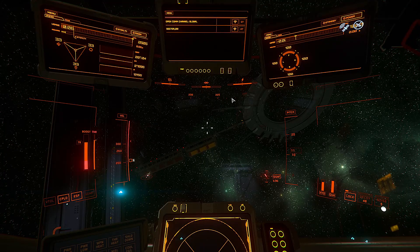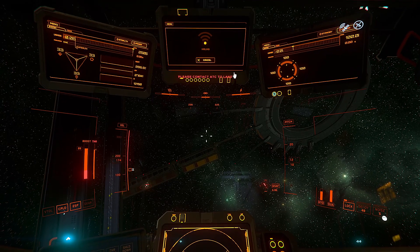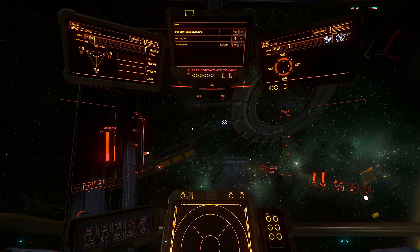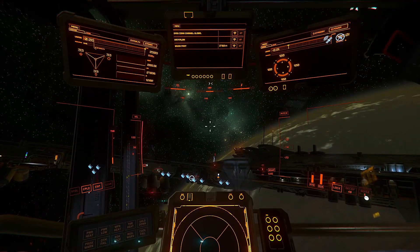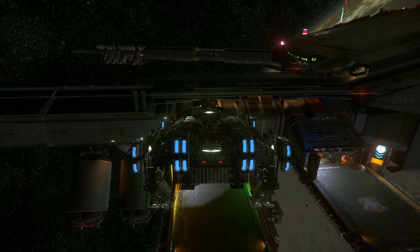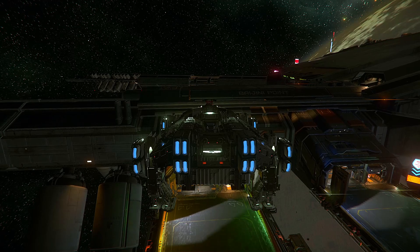Always approach slowly unless you enjoy death. When you are in close enough proximity to a station, your communications panel will illuminate with the location — click the communication tab to request landing permissions. Always approach and descend slowly for landing. Press the N button to deploy your landing gear. At this point, some evil peeps would tell you to press the backspace button — don't press the backspace button. Never even think about it. Forget it exists.